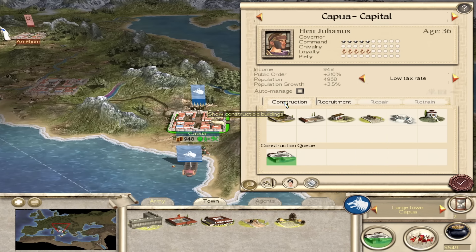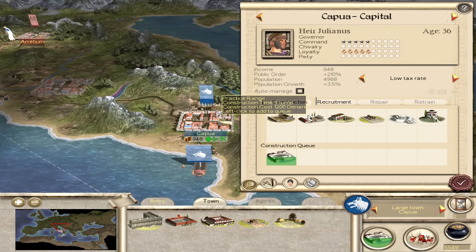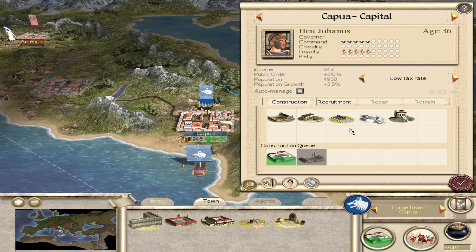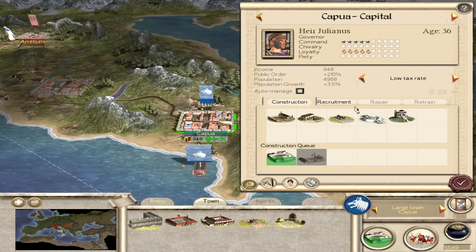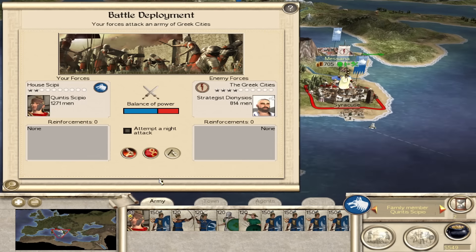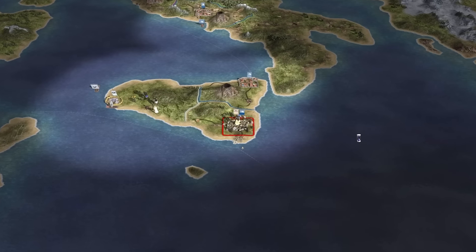This could get quite problematic. We're going to need to build a practice range anyway because it's going to take so long until we can get units out. We should put Syracuse under siege - let's attack it now. Let's see if we can win this fight - give it a go.